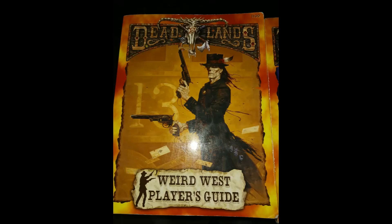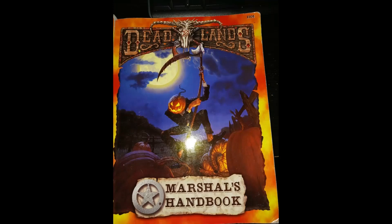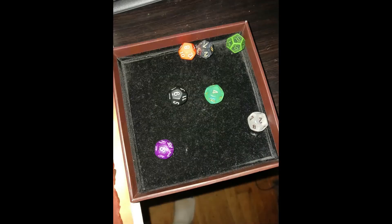There's a stack of papers in there, and while you can type up some of them if you're into handouts for your group, the basics are this. One of them says: Banker, Butcher, Baker, Candlestick Maker, Muffin Man, Snake Oil Salesman, Undertaker.